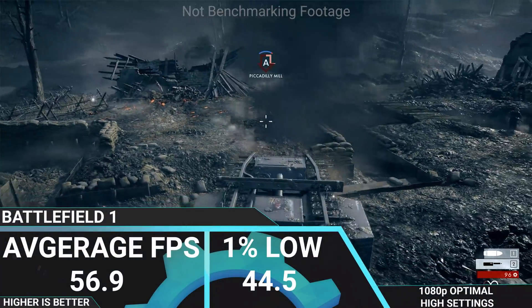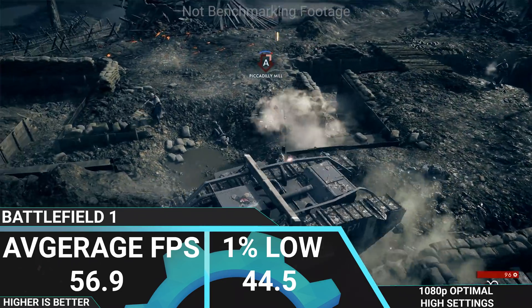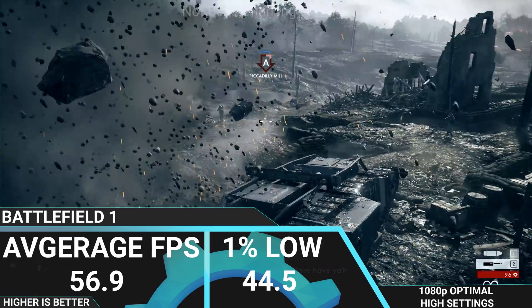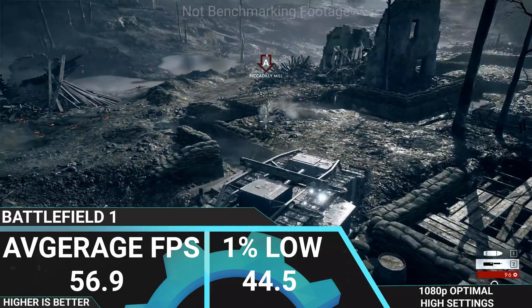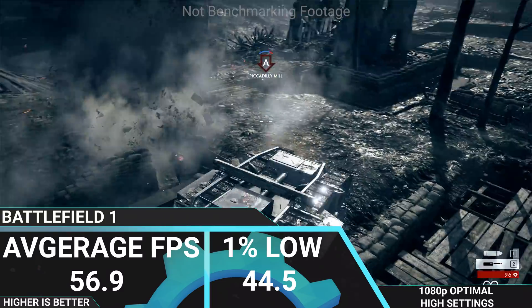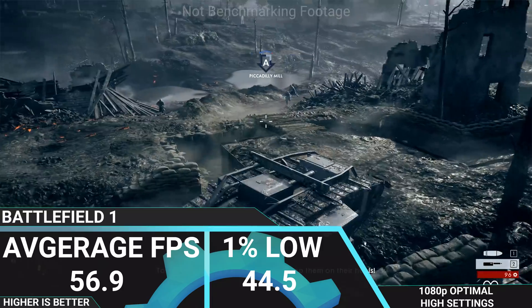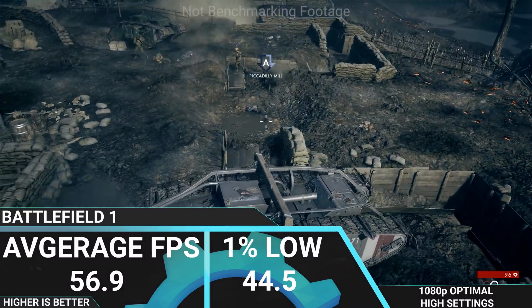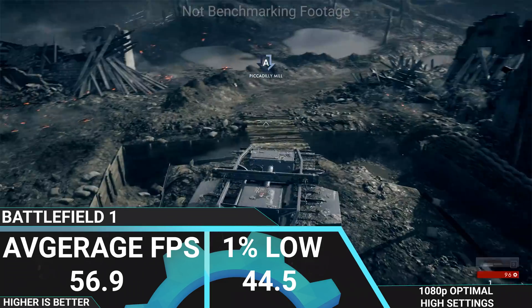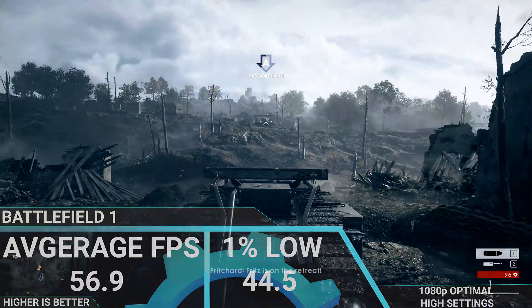For Battlefield 1 we have an average FPS of 56.9 and a 1% low of 44.5. It didn't play as well as some of the other games but was still a playable experience and relatively smooth. 56.9 and 44.5 aren't too far apart, so there wasn't much stuttering. You could turn down some of those high settings to get more FPS, but overall it was still a pleasurable experience.